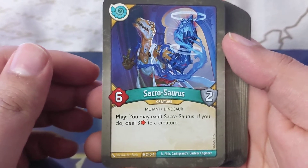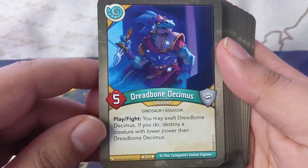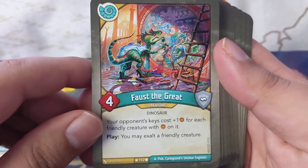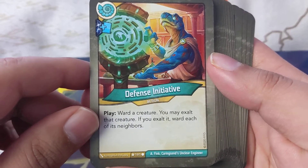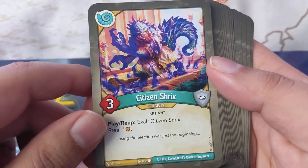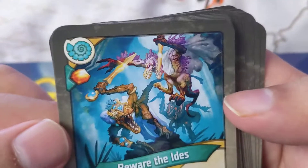Sacrosaurus: you may exalt Sacrosaurus — if you do, deal three to a creature. Stomp: deal five to a creature, if this destroys it a friendly creature gets to fight. Dead Bone Decimus: play, fight, and you may exalt Dead Bone — if you do, destroy a creature with lower power than Dead Bone Decimus, pretty cool. City State Interest: each friendly creature captures one, your opponent's keys cost plus one for each friendly creature with amber on it. Defense Initiative: play, water creature, you may exalt that creature, and for each of its neighbors. Council Primus: reap, move one amber from a creature to another creature.